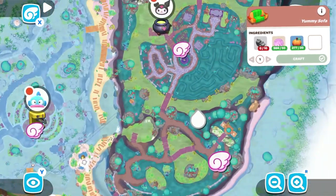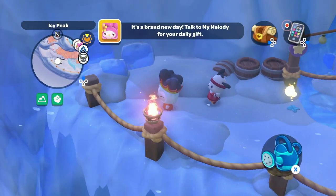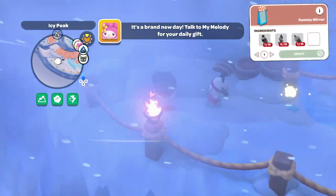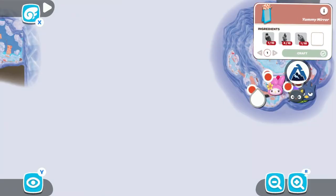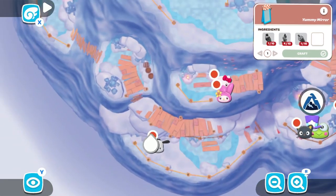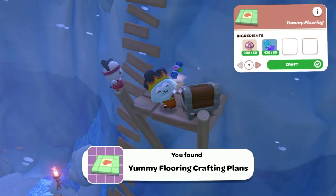Next we have the Yummy Mirror. In order to craft it, you're going to need 10 strawberry ice creams, 10 sweet lattes, and 10 strawberry sodas. This one is also found by watering a plant.